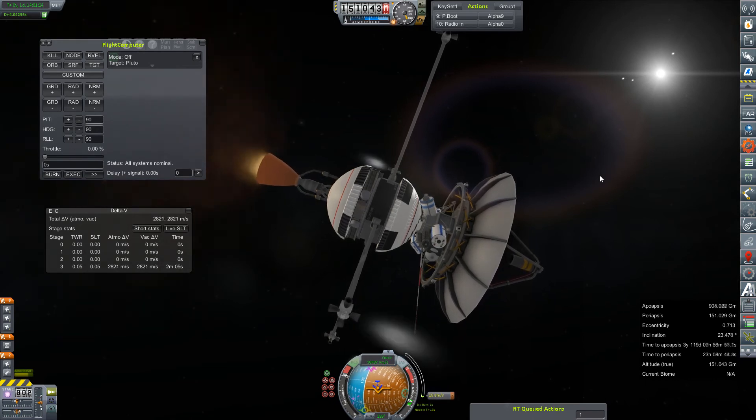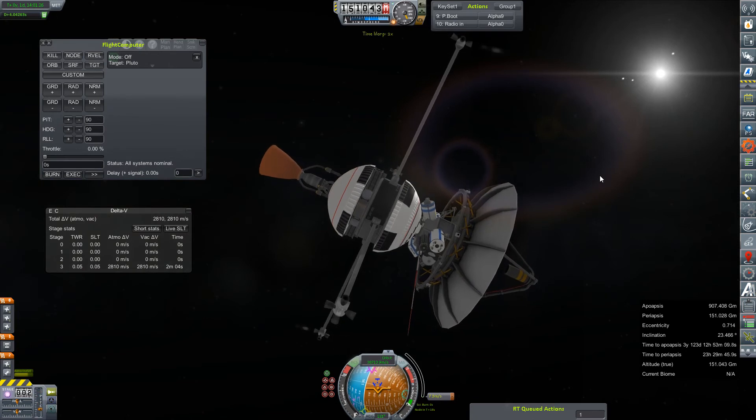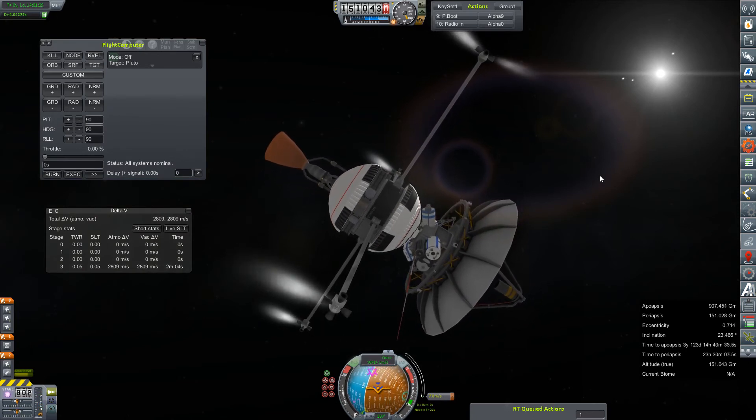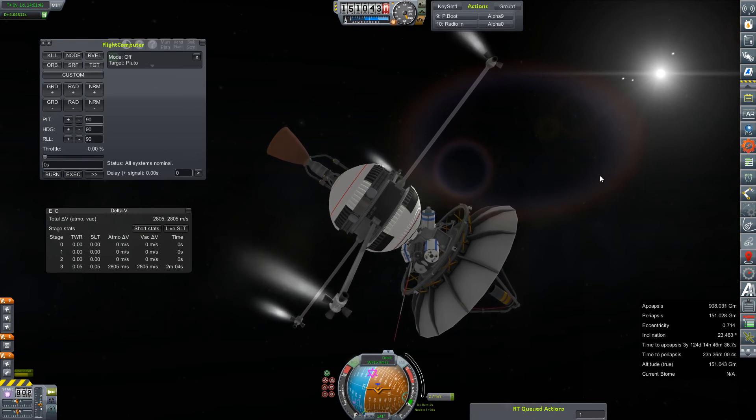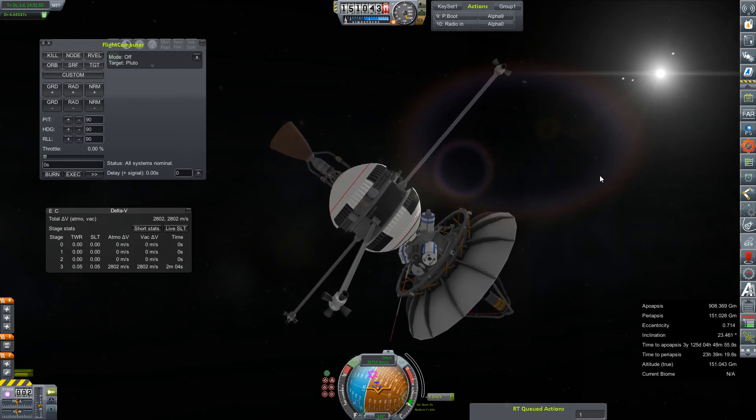I should have used a throttleable engine for precision on this stuff. We are within 7.3 meters per second — we're going to try to finish this off on RCS, since the system is fairly overpowered for the weight of this probe. We're coming in pretty even on the other side of the burn, although I don't doubt we're a little off. No big deal. We finish up at 0.1 meters per second. We're going to leave it there.